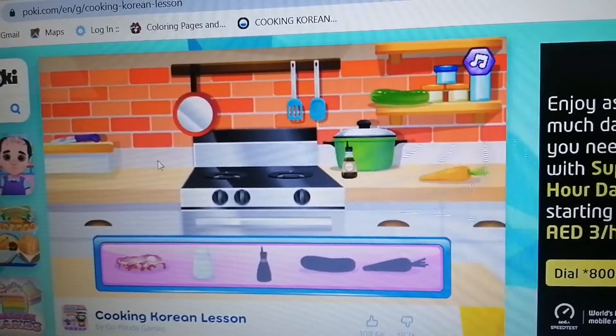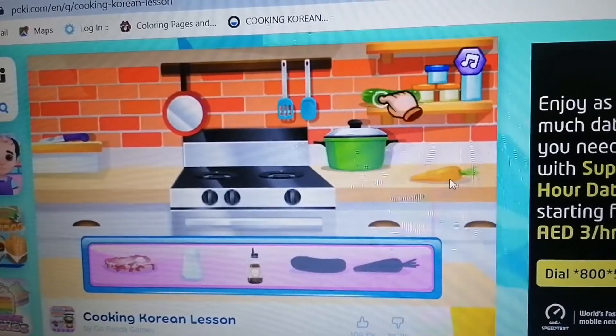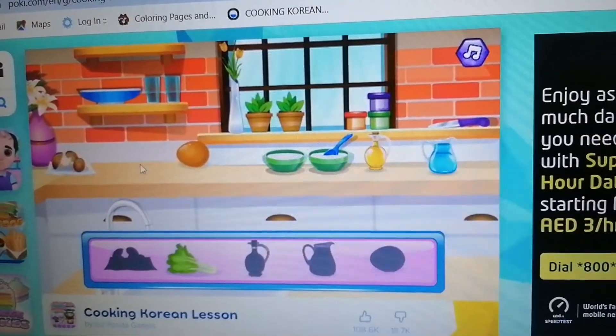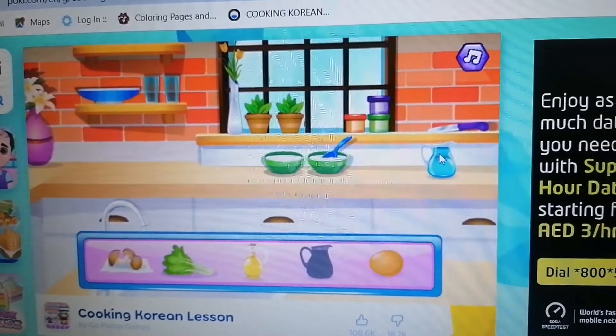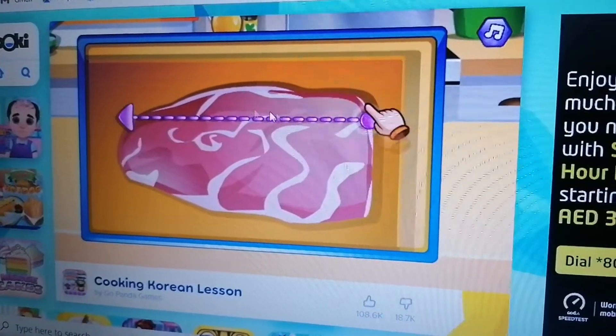For the salad, we have: steak, salt, scissors, carrot, cucumber, mushrooms, egg, oil, water, and I also got a stick.